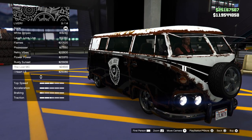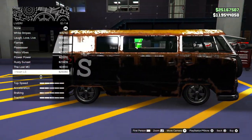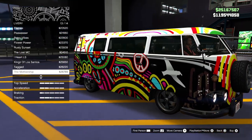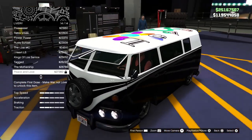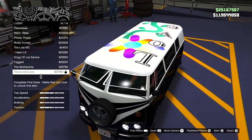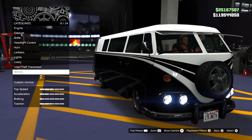The Lost MC livery is actually pretty sweet — I kind of like that one. Then we have 'Heart of the LS,' the East Side, Los Santos, Tagged, and finally Peace and Love, which appears to be just on the top. This car has a good amount of liveries. To unlock one of them, you'll need to complete one of the main missions. For me though, I'm probably going to leave the liveries off even though some look pretty cool.